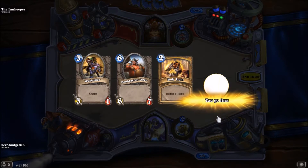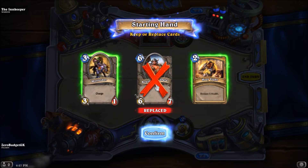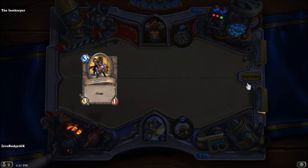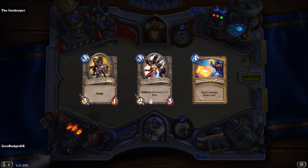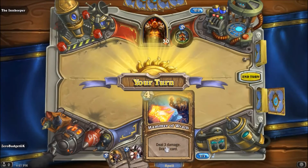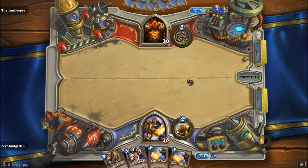We're facing off against a Warrior. We don't really need Holy Warrior or Holy Light early game, so we'll get rid of those. The Wolf Rider is nice so we'll keep that. See what we draw — not bad, I would have liked to see our weapon but we didn't draw it.